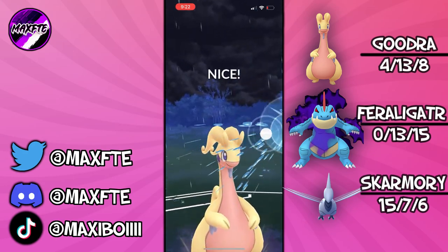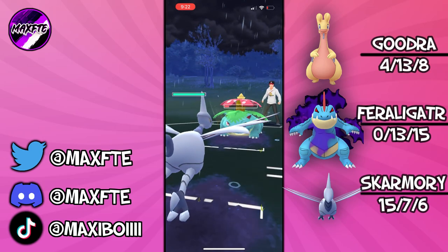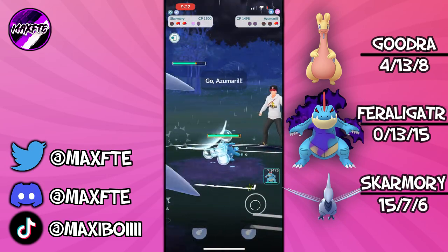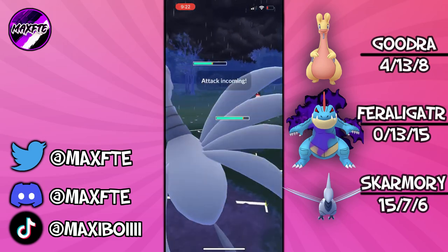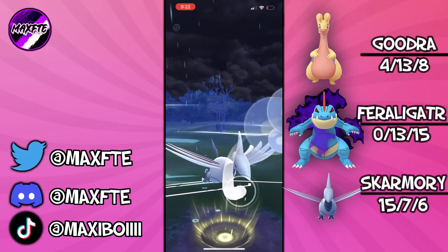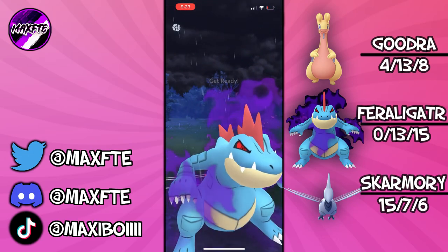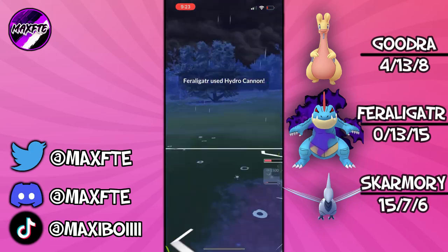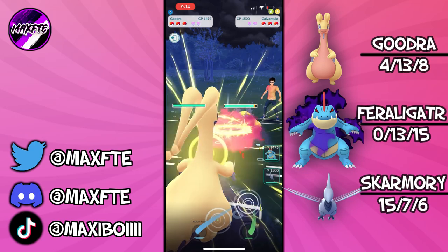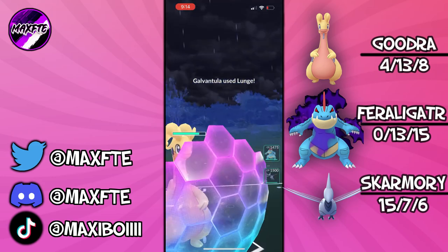We're going to see what Shadow Feraligatr can do for us. Goodra is stealing the show here — going for an Aqua Tail against the Venusaur, which is really nice. Coming in with Skarmory because Venusaur does nothing to Skarmory — Frenzy Plant just tickles it. Farming all the way down. They come in with an Azumarill. I'm going to Brave Bird and then switch into the Feraligatr. The thing about Feraligatr is there's actually a lot of Azumarills about, and even in that Water-type matchup, Hydro Cannon does really nice damage. If you can call the Play Rough versus Ice Beam baits, you can actually do really well, which did sort of surprise me.